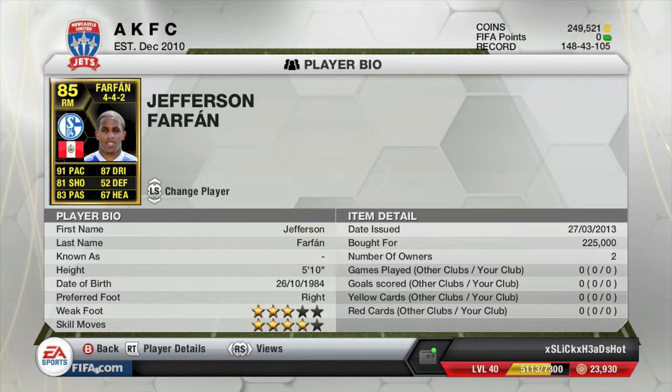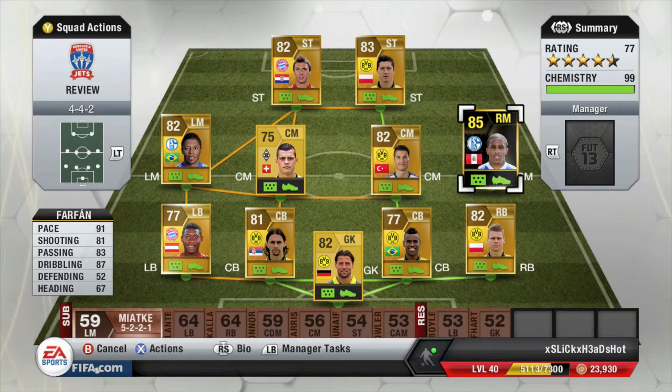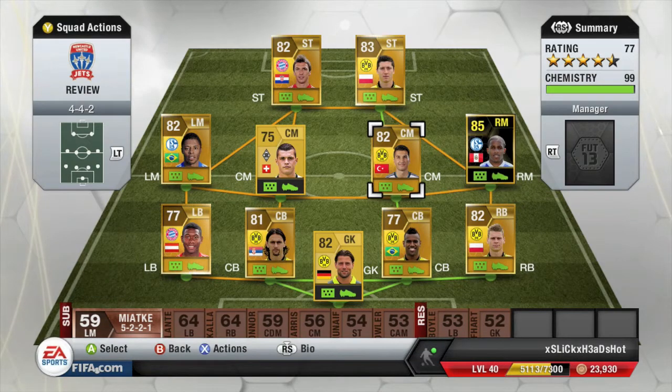He's got four-star skill moves and three-star weak foot. His standout stats are 91 pace, 81 shooting, 83 passing, 87 dribbling, 52 defending, and 67 heading. Now let's go look at some goals I scored.